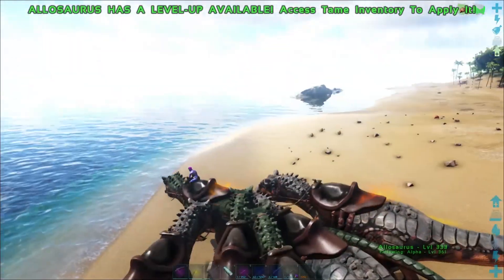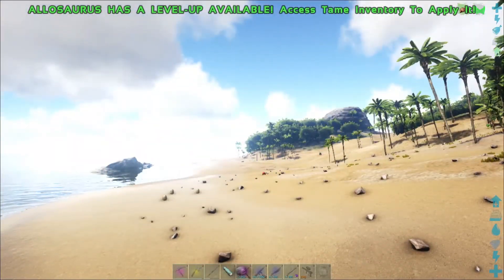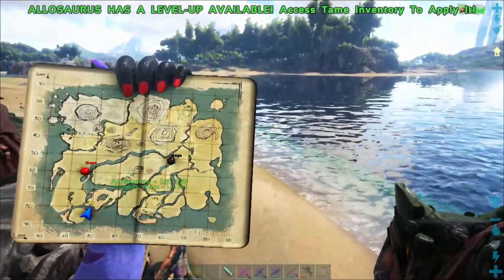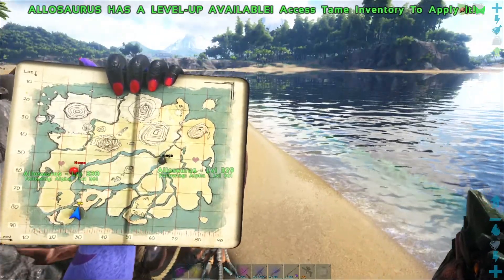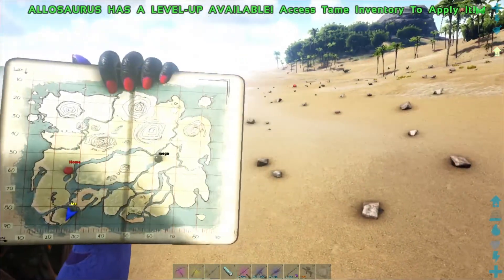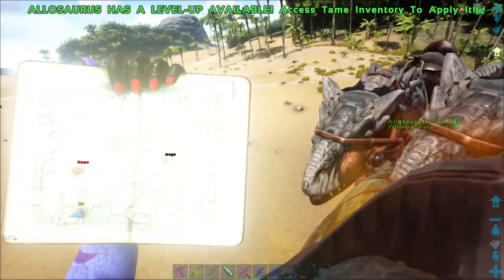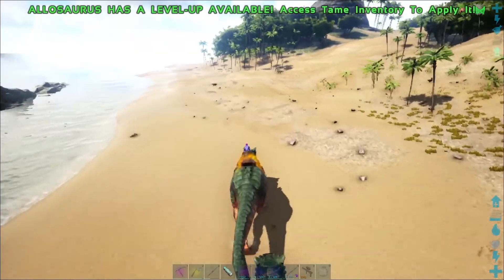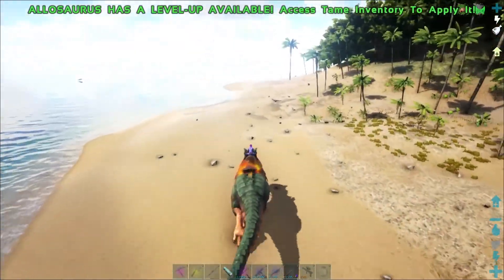I've just stopped because they're making far too much noise. The plan for today is to literally scour the whole of these islands and try to get as many turkeys as I can, because I want chibis and all the cosmetics. I'm aiming for about 100 wishbones — I'm a quarter of the way there already so it should be alright. I'll save you the pain of all this noise.